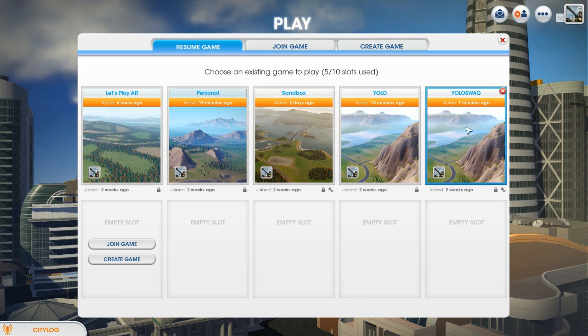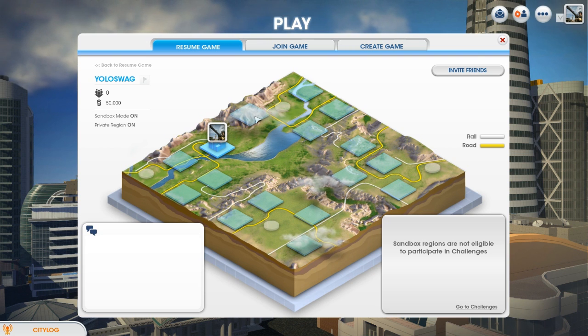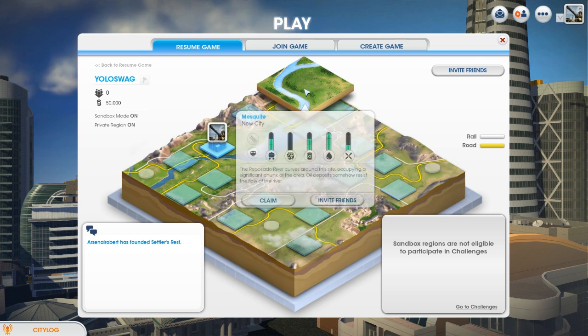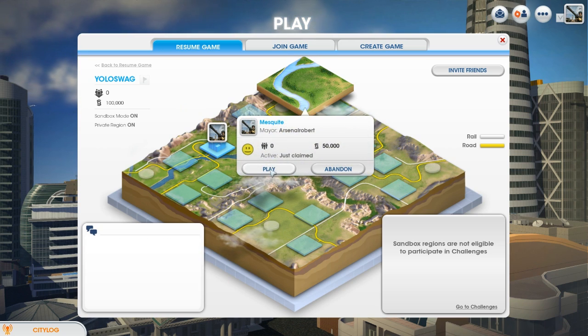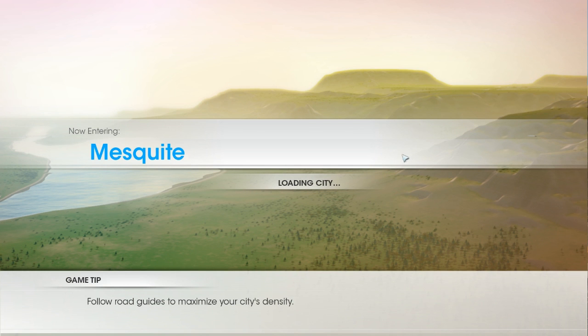I've created my own little world called YoloSwag and it is a sandbox mode. Let's go choose a new region — let's choose over here, Mesquite, new city. Let's just go ahead and claim that. It's all private, so we shouldn't be getting any unexpected friends. And it should really be $500 or a million dollars that we're getting up front.